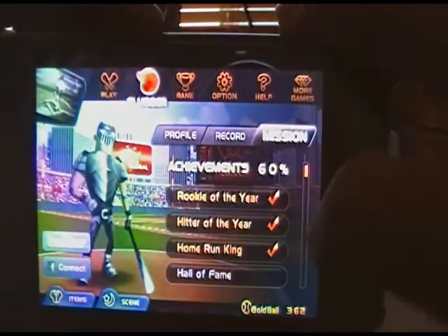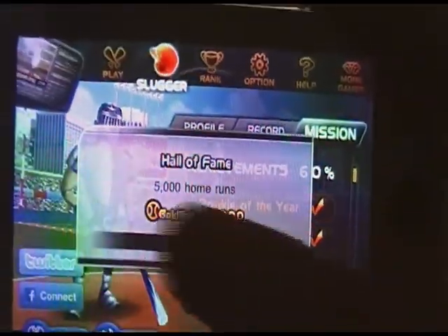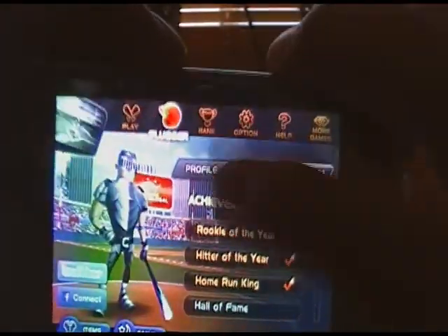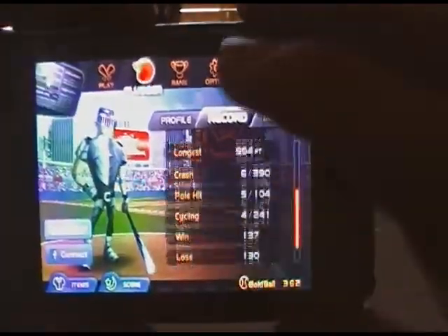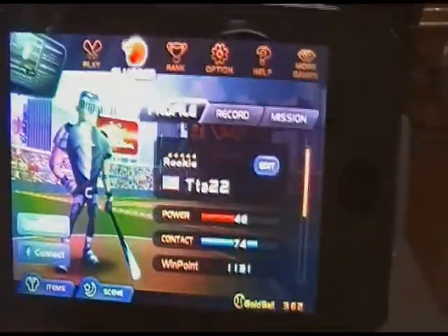They have 60% of missions completed. If you want to know how to complete one, just click it and it shows you a description and how many gold balls you'll receive. Record shows all your records — your losses, your wins, stuff like that. Profile lets you change your name for online play — so if you want to play, search up GTA22 and add it to your rivals list.